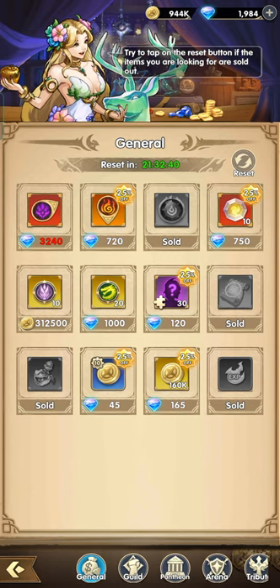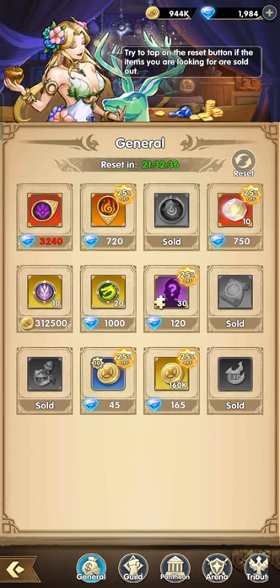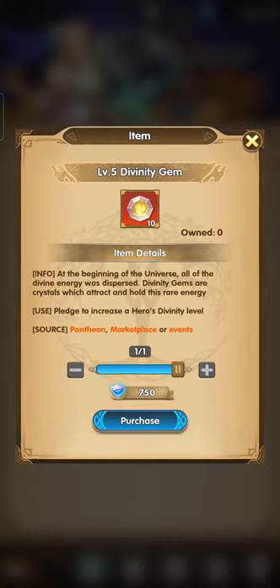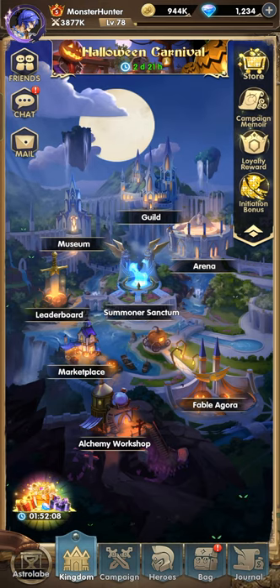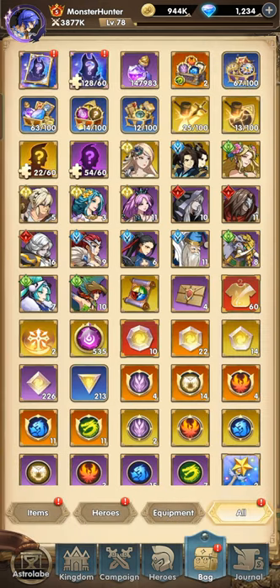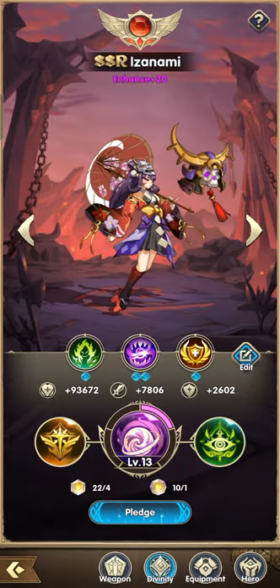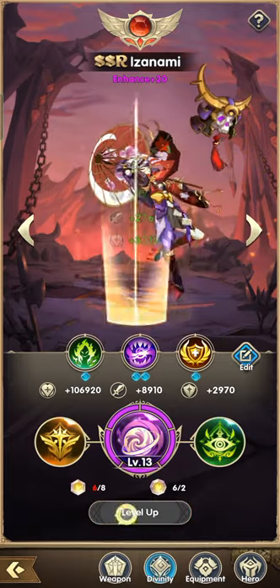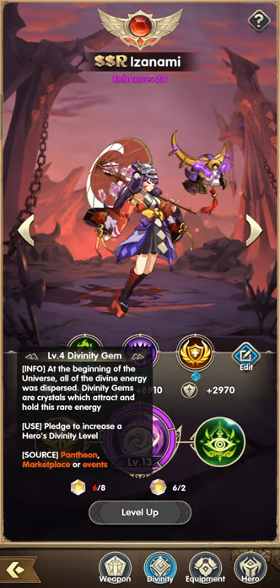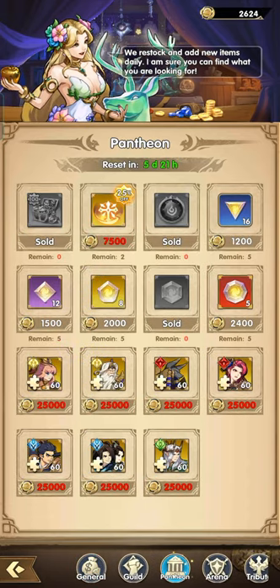Since we won't be summoning, I think it's much better to purchase the level 5 divinity from here. Let's purchase it and then get Izanami to Divinity 15. We need more level 4 gems — not sure if we have that on Pantheon.